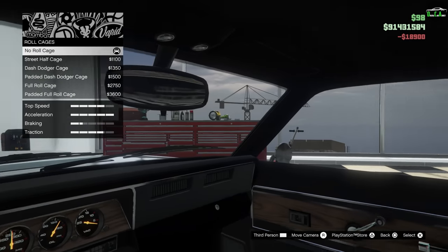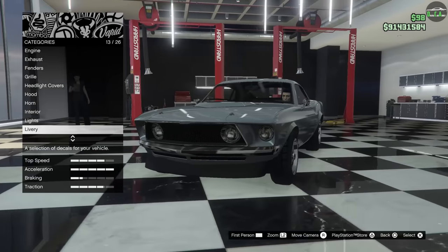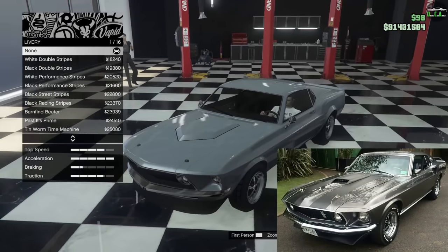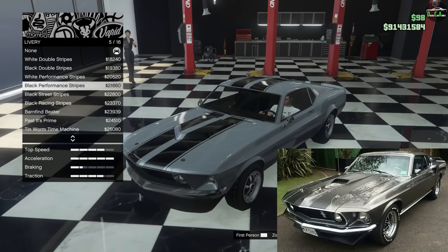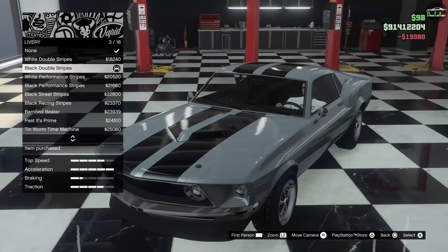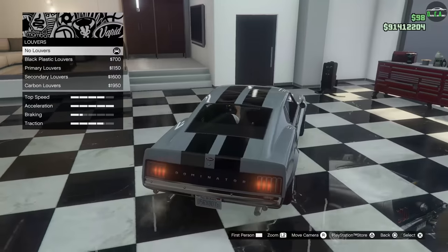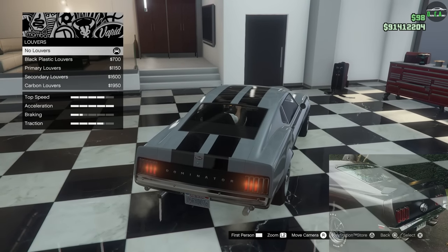Roll cage — you're going to skip this, also stock. Headlight stock. Liveries — the important black performance stripes. These right here: black double stripes, not performance stripes — you're going to put that. Louvers — no louvers, skip that, make sure that's stock.